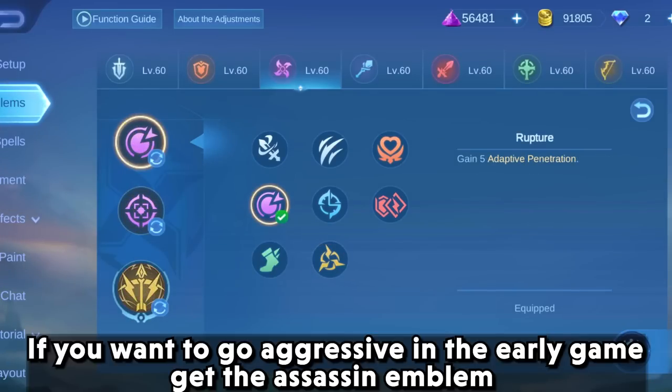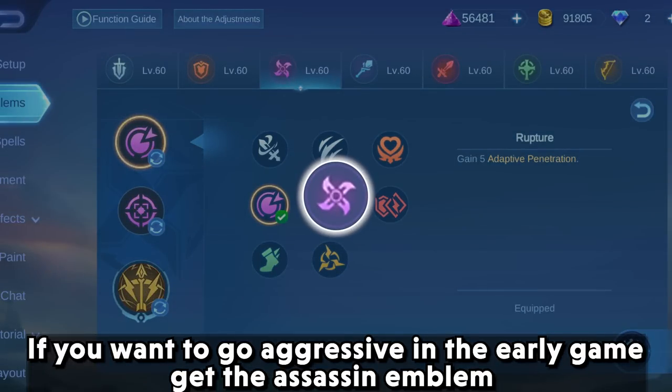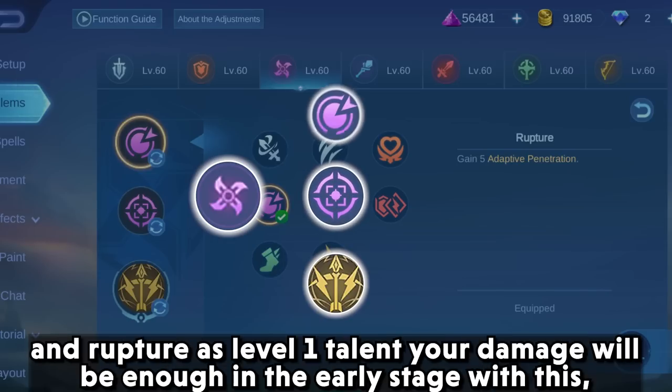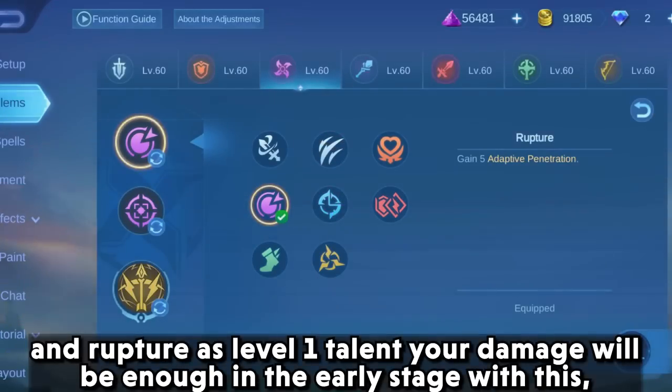If you want to go aggressively in the early game, get the assassin emblem with weakness finder as core talent, master assassin at level 2, and rupture at level 1. Your damage will be enough in the early stage with this setup.